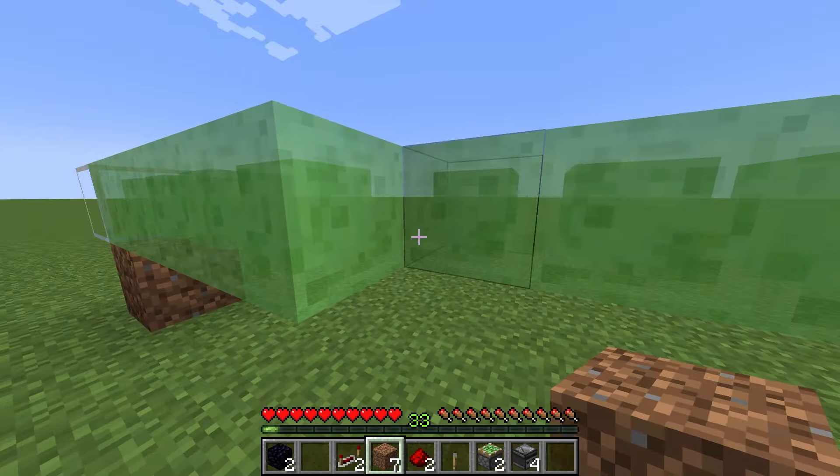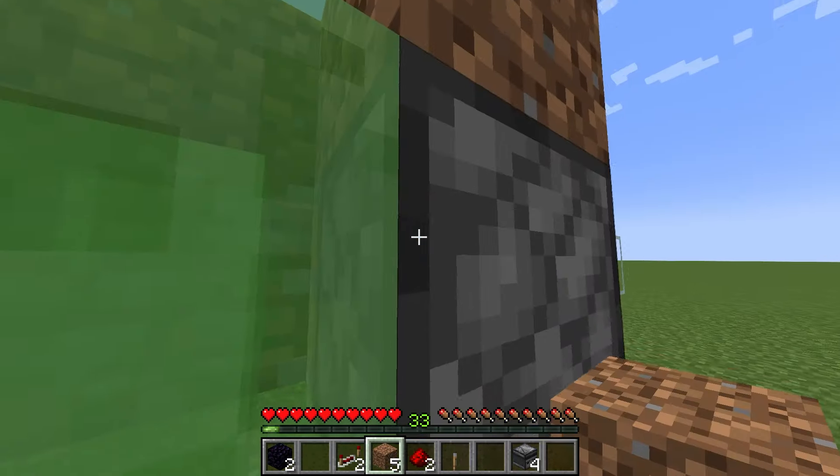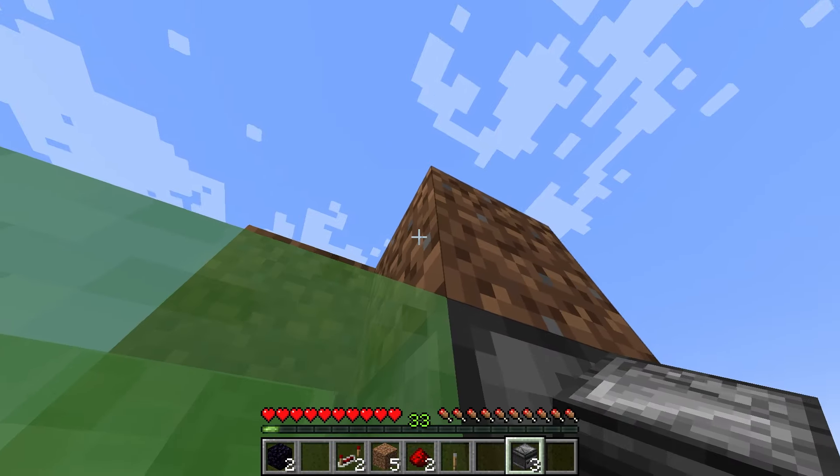So you can stand right here and place a sticky piston going into that slime. Go to this side and do exactly the same. Once that's done, you can place a dirt on top of every piston. Then stand right here and place your observer looking downwards. Do the same on this side.